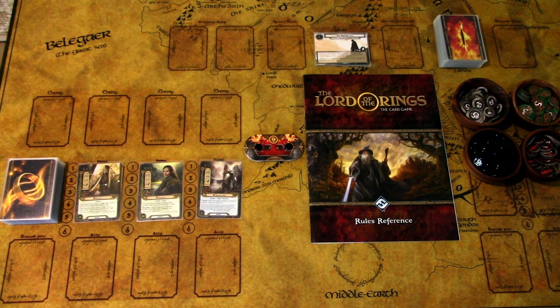Our starting threat is 26, and Keena's Lances in the deck help us cover threat if needed. Threat is not a big issue in this scenario, but it is useful to not have to engage enemies in the staging area when you don't want to. Without further delay, let's get started.